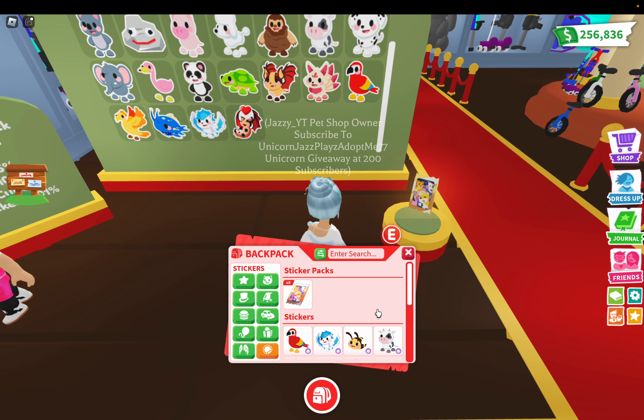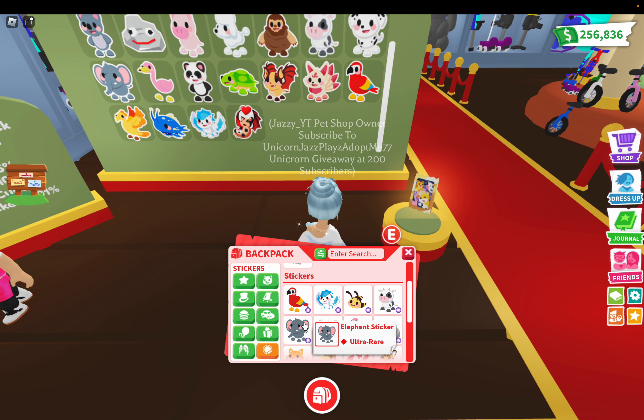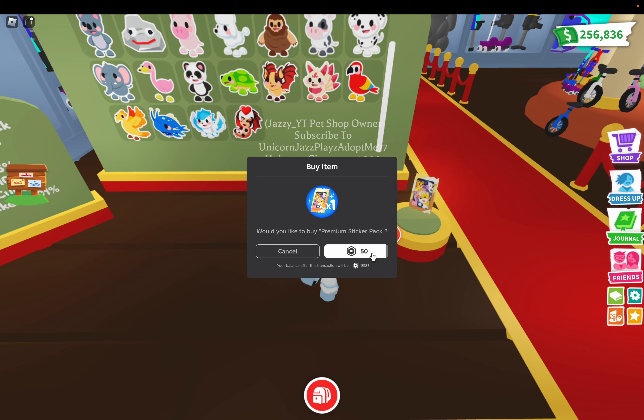So I got the parrot — and that's not the only legendary. I got two legendaries! What other legendary? Oh, the winged horse. Be ultra rare cow, elephant — my favorites. Those are my favorite pets. So this is great.